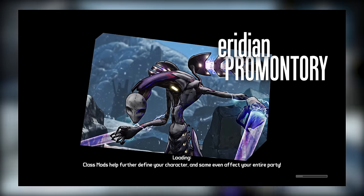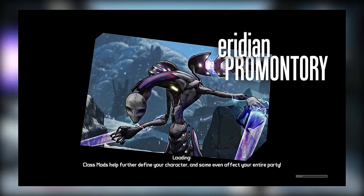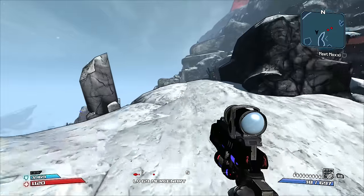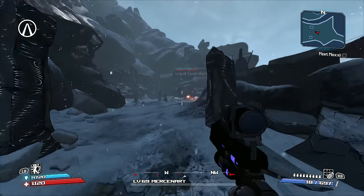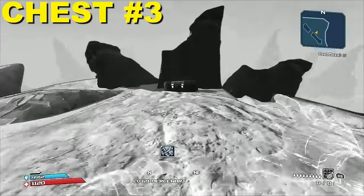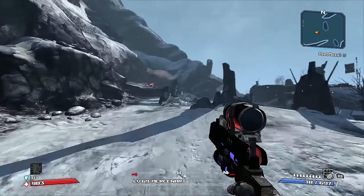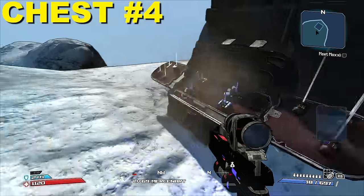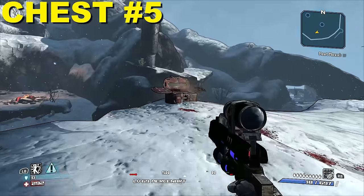Number five, the Iridian Promontory. The Iridian Promontory is home to a slew of powerful Iridian enemies, and while that would suggest it's fairly high risk, it can actually benefit players playing as Mordecai. Provided you've specced into the Trespass skill to bypass the massive shields on the Iridians, and the Ransack skill to increase loot drops, you can greatly increase the quality of loot you receive. It's really just a matter of farming all the chests in order along the path shown in video.